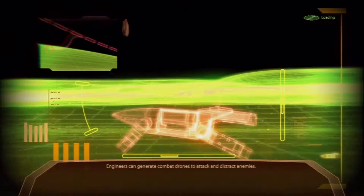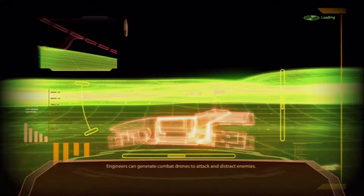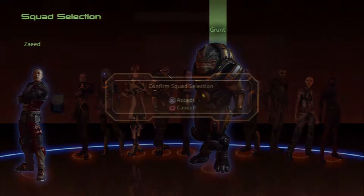This is batarians, so we want some heavy firepower because they don't generally have anything but big commandos. I just got all my weapons adjusted for geth — groan. Alright, Zeed, you got some firepower, and Grunt.